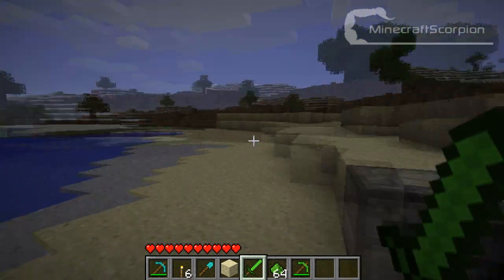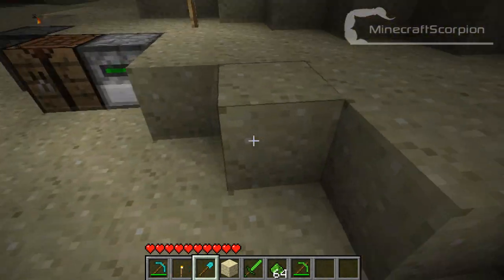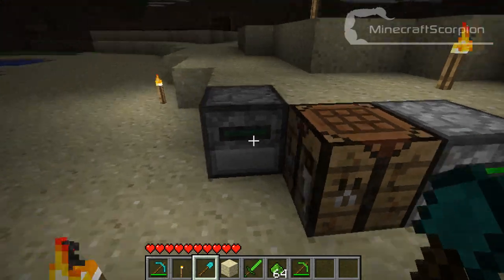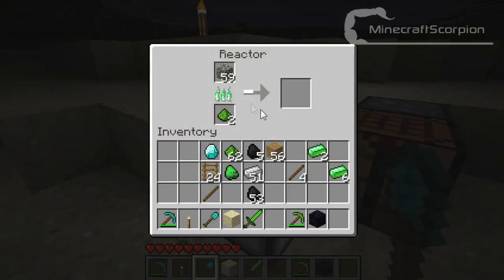But there are no mobs around, so I'm not going to search for them. There are some other things you can do. You can take just your ordinary cobblestone, place it in the reactor. Get some of your uranium dust and put some cobblestone above it, and that will turn the cobblestone into obsidian, I believe. Yeah, there you go — it's pretty weird but that's what it does.